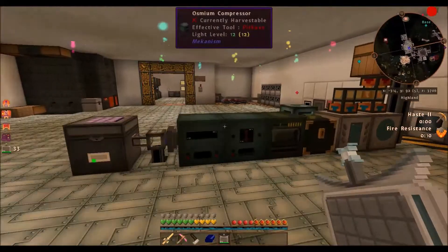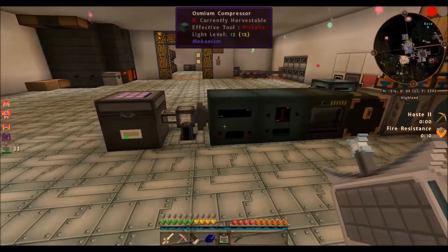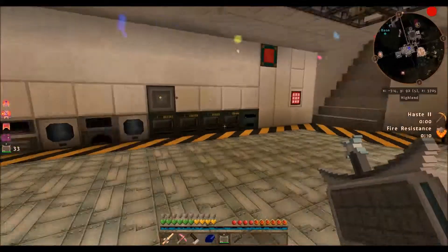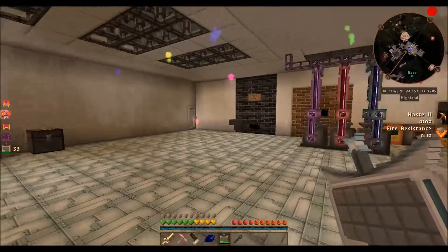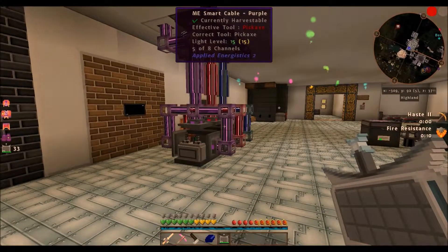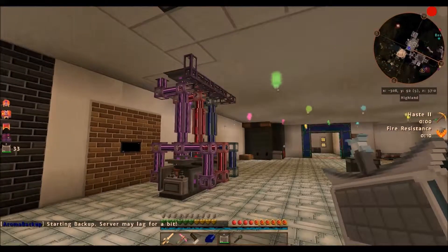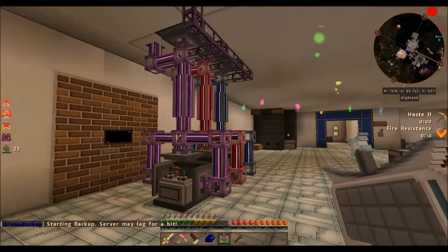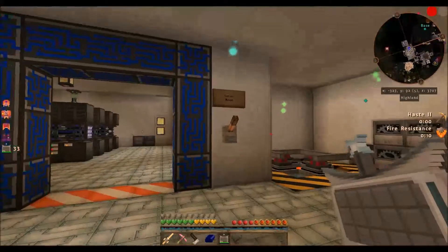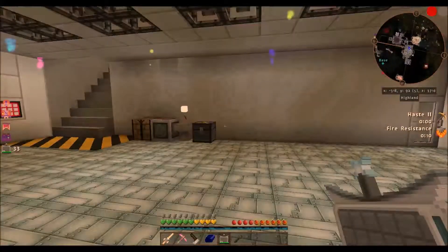The diamond dust comes from right here — this crusher automatically makes it — and we've got an osmium compressor and everything else going on there. That will be a completed build. That is how we make Mekanism alloys, which will be the basis for a lot of future things like transporter blocks. Let's close up the server room.